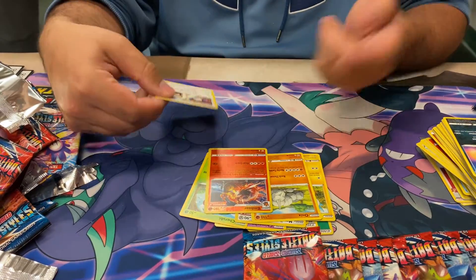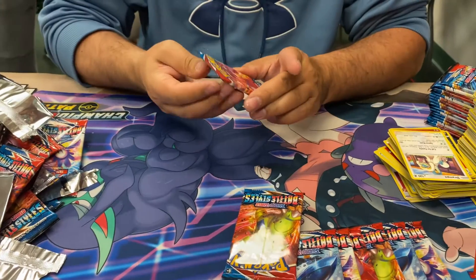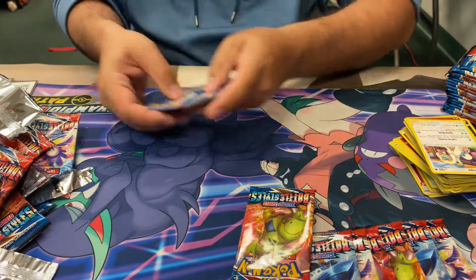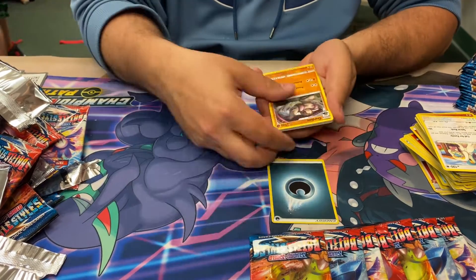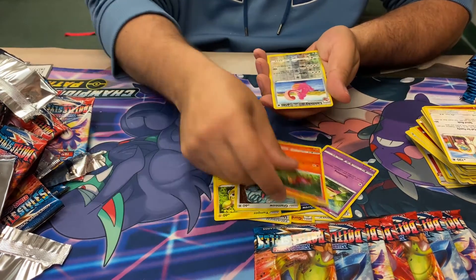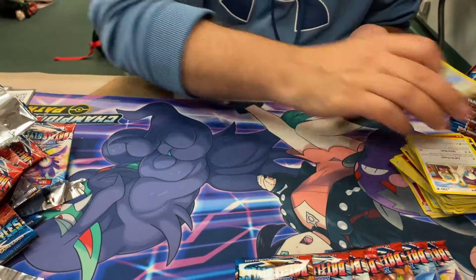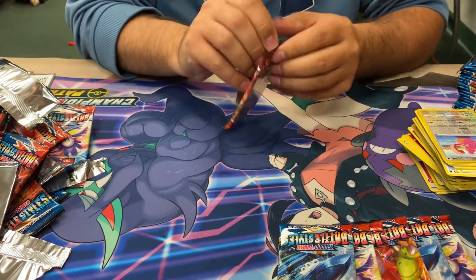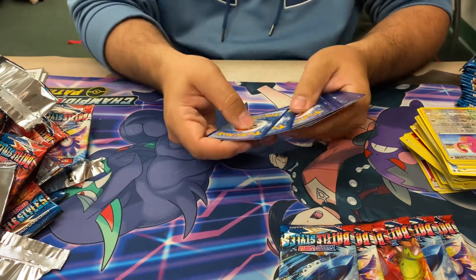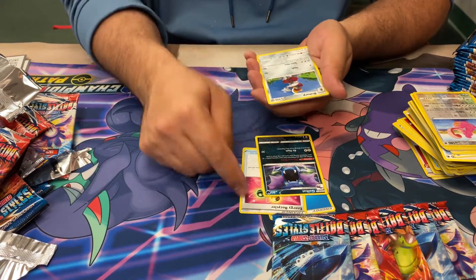And more. Drampa. Drampa. Drampa. Drampa — come on. Single Strike Urshifu. You need one more Rapid Strike Urshifu. It's a Single Strike Urshifu pack. I need him to give me something good here. There's another recycler. We can make up on the trainers here with the rest of these. Sizzlipede and a Lickilicky and a Conkeldurr. So water's been used — I think I caught up on the recyclers.